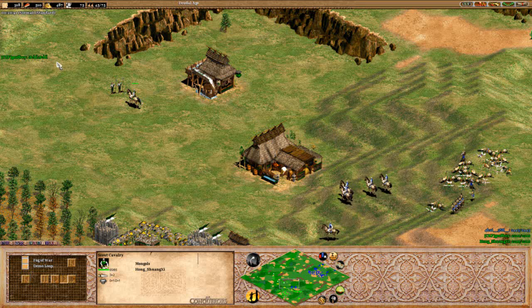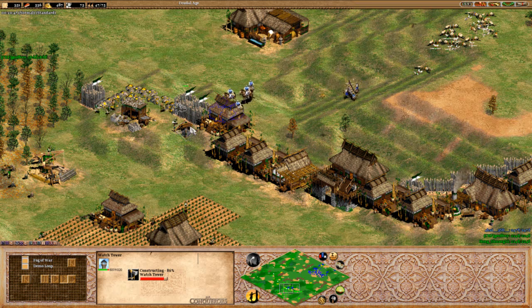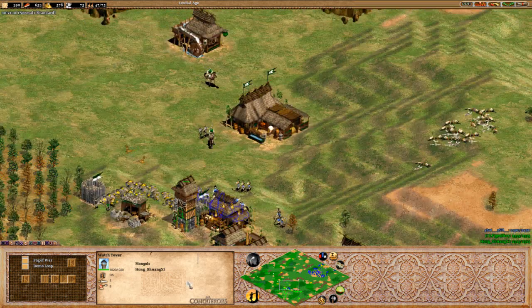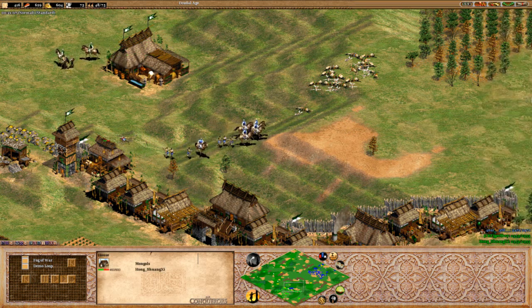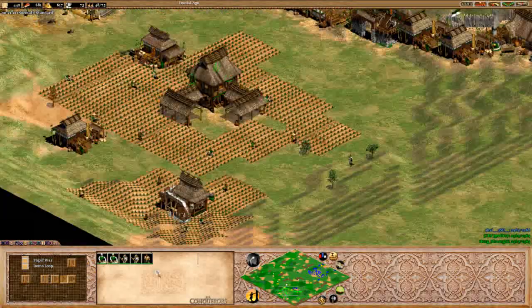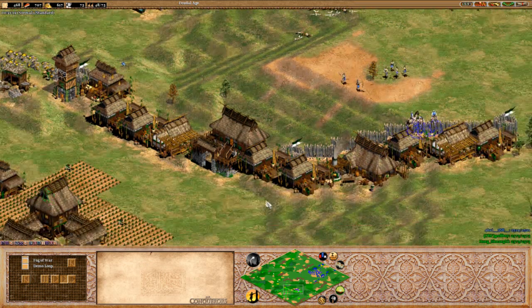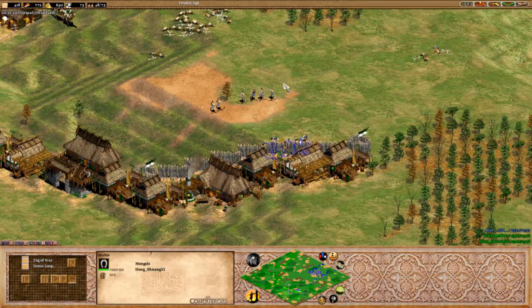Castle Age is on the way for Hong Shuang, but SB is already on his way up as well, showing just how good his economy is. Making scouts really does slow down your castle time since they cost 80 food each. Quite a few archers are out for SB. Shuang might not be able to hold off the archers coming into his base. He's going for a second stable and hasn't got any skirmishers out — knights should be able to deal with archers effectively, but it's going to be a bit of extra cost.